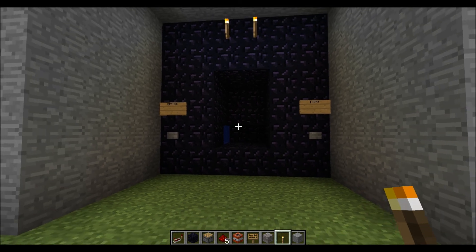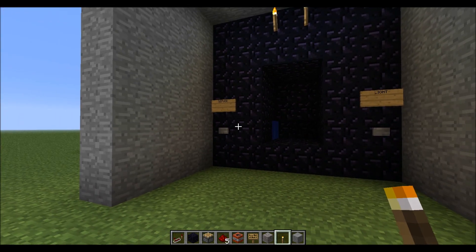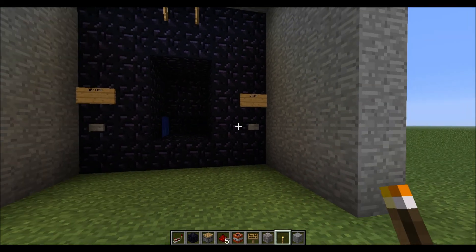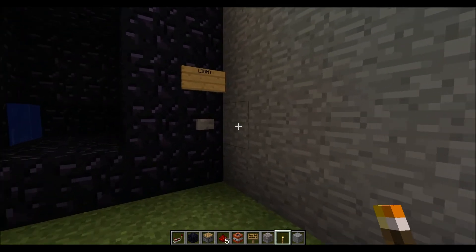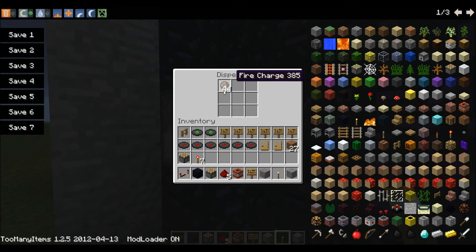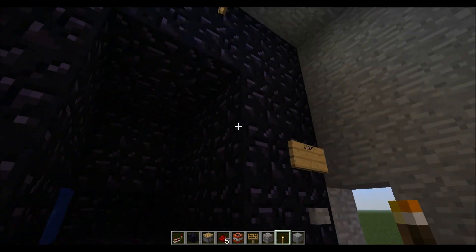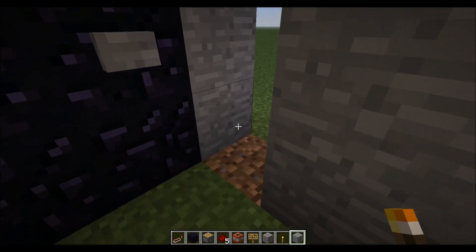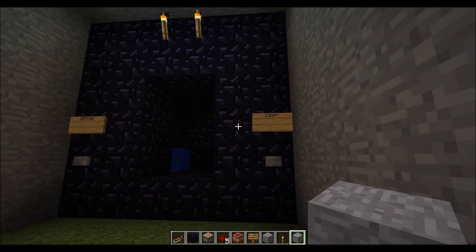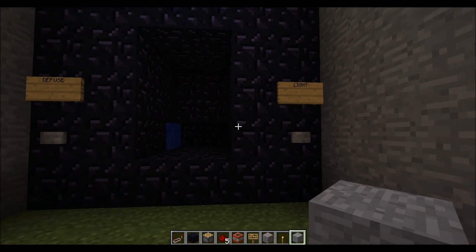It actually took quite a while to get the actual idea to work, but building it didn't take too long. I'm going to start with the lighting system. It's basically just a button which powers this dispenser with some fire charges in it, and those fire charges hit this frame which lights it instantly. You can do that if you just want to have a lightable nether portal.